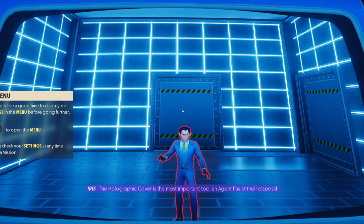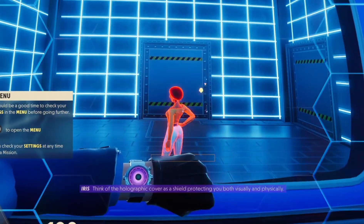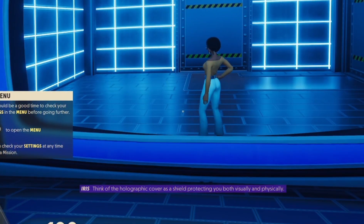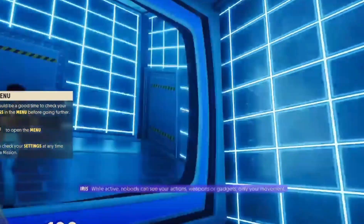The holographic cover is the most important tool an agent has at their disposal. Without it, anyone looking in your direction can easily identify you. Please stay put while your cover activates. Think of the holographic cover as a shield protecting you both visually and physically.